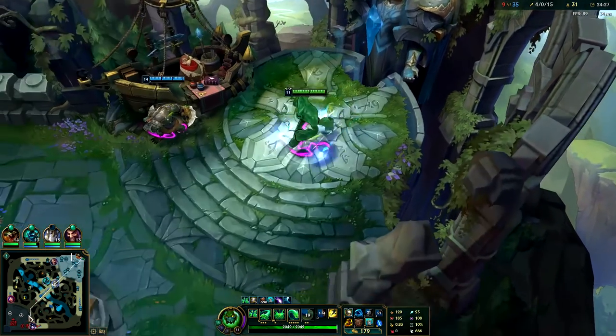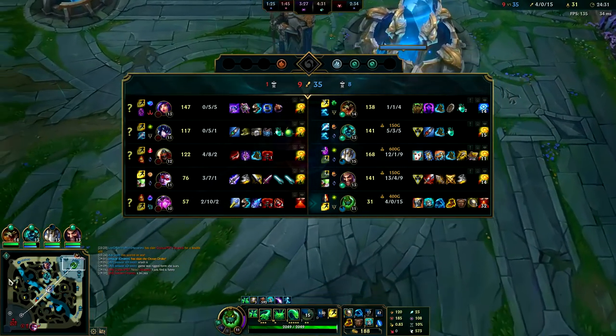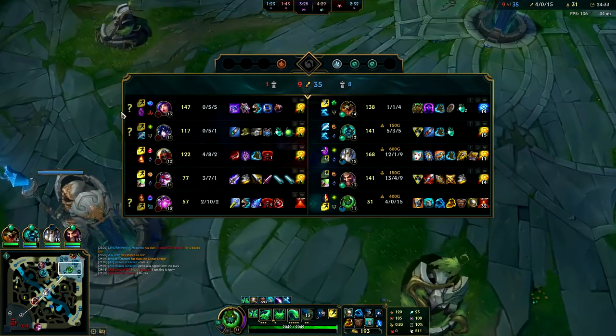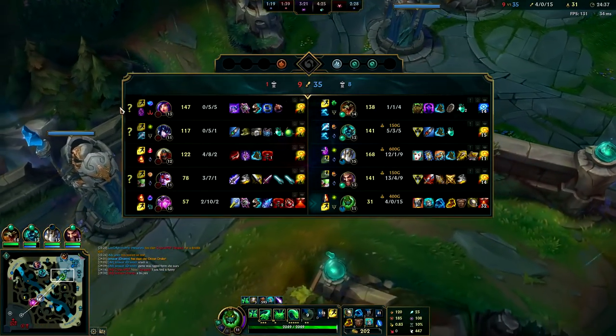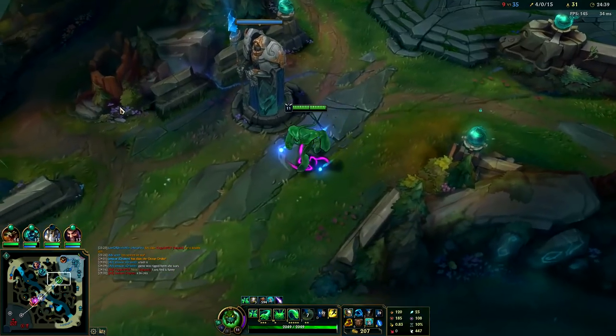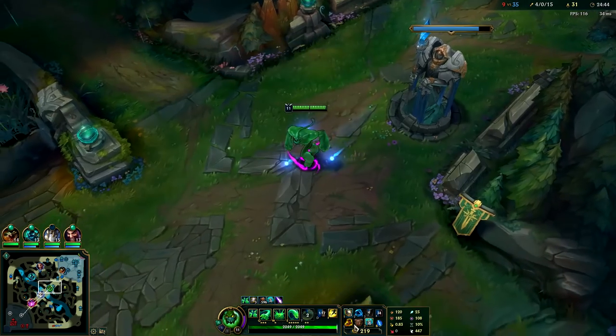We're going to go ahead and get Spirit Visage. We only wanted the Bramble Vest — I don't want a full Thornmail. They have triple AP champs with Vel'Koz, Vayne, and Niko, so I'd get more value out of Spirit Visage. I went Bramble Vest for the Grievous Wounds so they can't heal off of me.